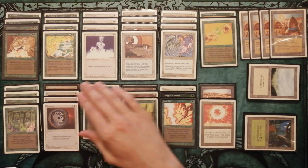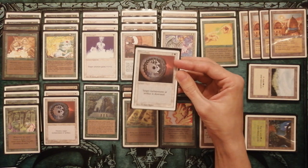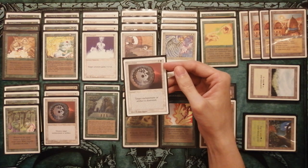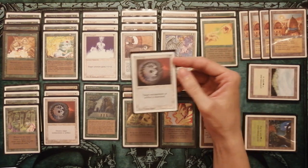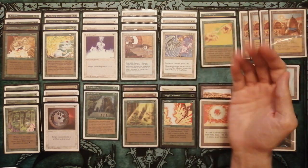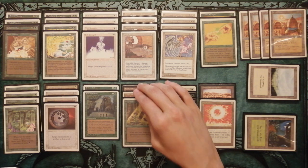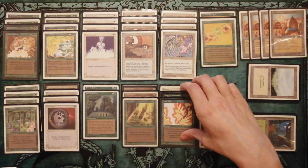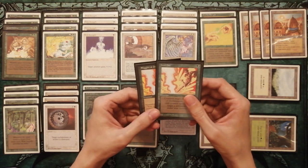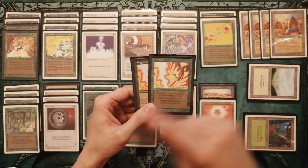We have four Disenchants, because if the opponent plays a Wombat deck too, it's good to destroy some auras. And it's always good to destroy artifacts or enchantments — it's a full removal for dangerous cards of that type. We also have two copies of Avoid Fate to protect Wombat from Swords to Plowshares or Lightning Bolt when he's not enchanted.